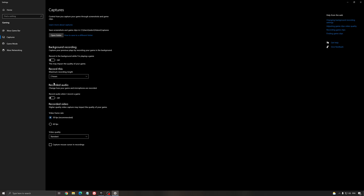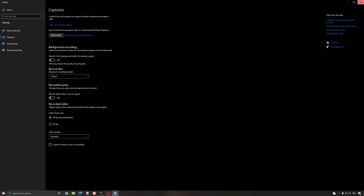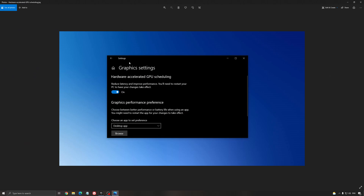For capture, make sure that all the captures are set to off. If you have an NVIDIA card, 1000 series or more recent, search for Graphics Settings and make sure that your Hardware Accelerated GPU Scheduling is set to on. You will need to restart your computer.